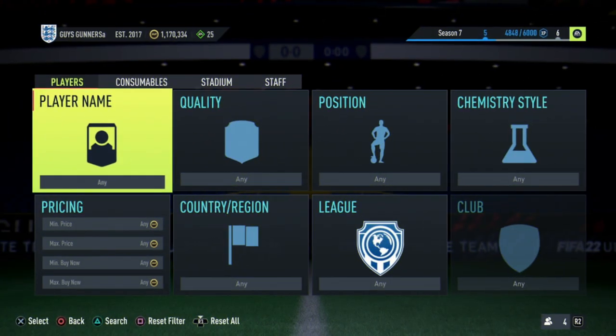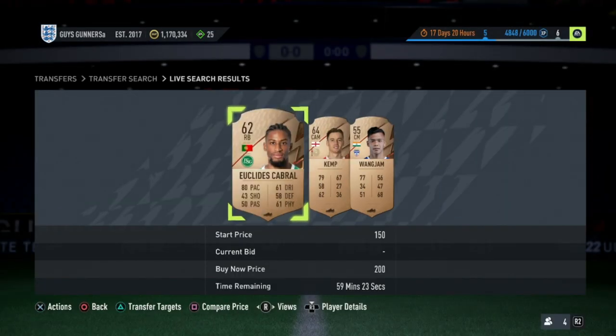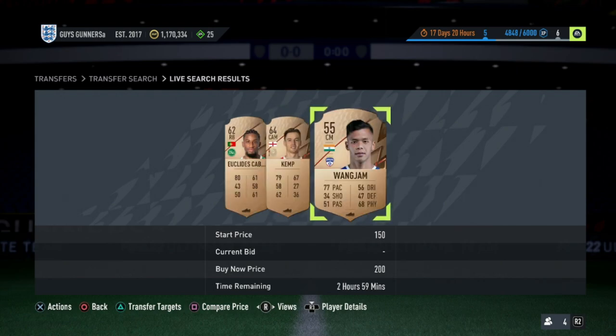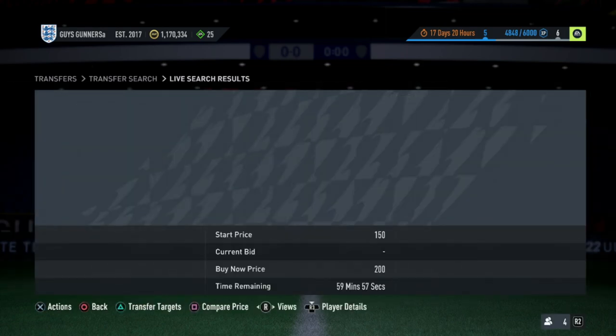The next trading method is the bronze rare 200-coin method. Simply set the quality to bronze rare, the maximum price to 15 million, and the maximum buy now to 200 coins. These bronze rare cards all have a minimum value of around 200 coins. Then move your joystick one time to the right — this shows the league of each card, and effectively you are compare-price-scouting, updating the market and looking for cards from rare leagues.